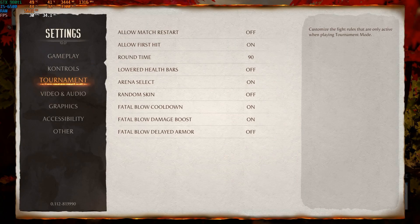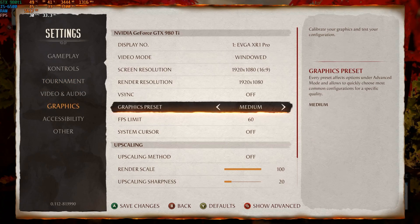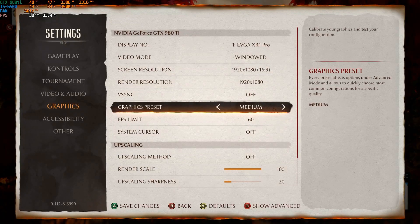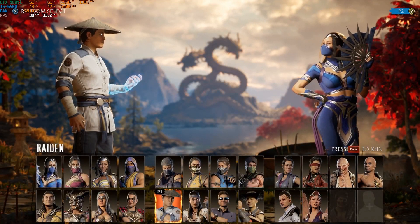As you can see, the menu for graphics is rather thin to non-existent. Your choices are the resolution, graphic presets, VSync, FPS limit, and upscaling — nothing else. So we're just going to jump to preset medium, or whatever that implies.